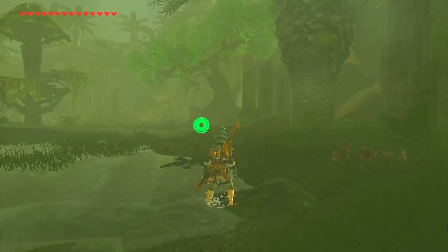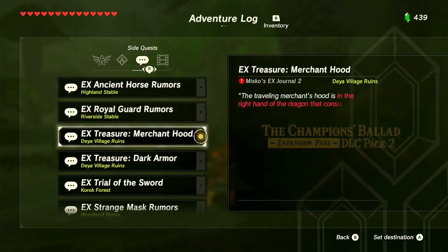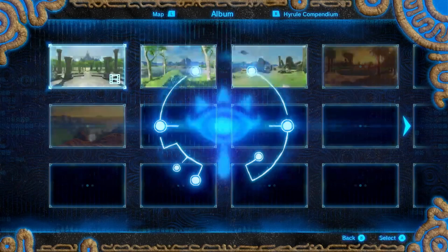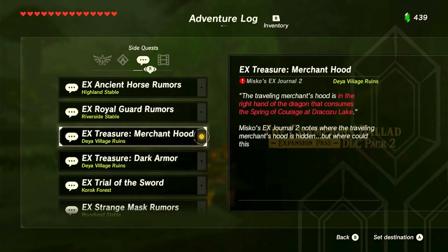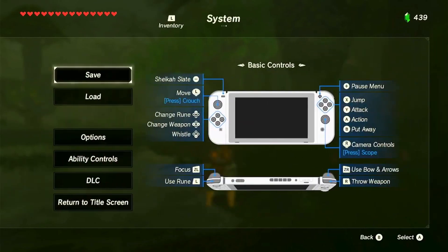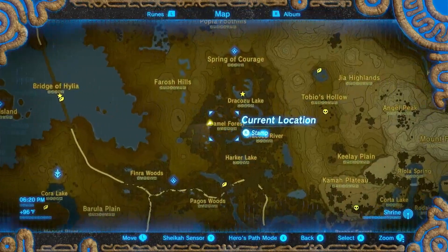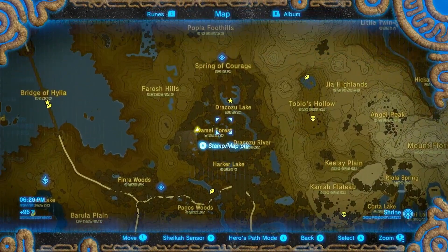It said: "In the right hand of the dragon that consumes the Spring of Courage at Dracozu Lake." In the right hand of the dragon.